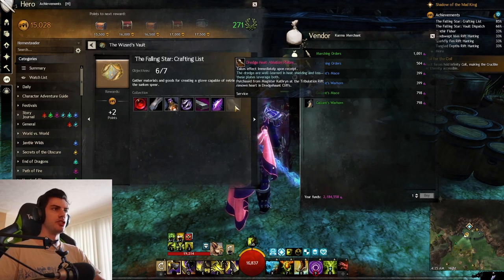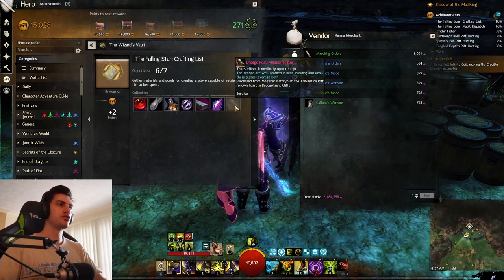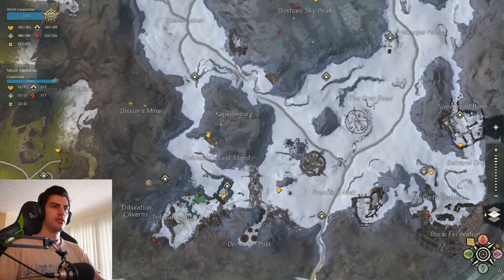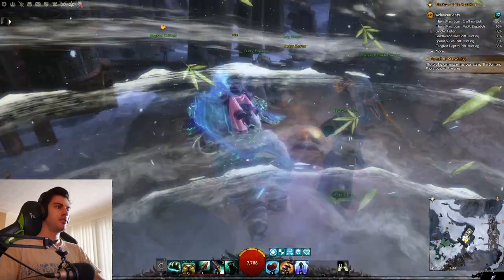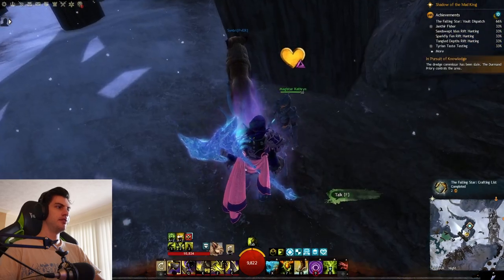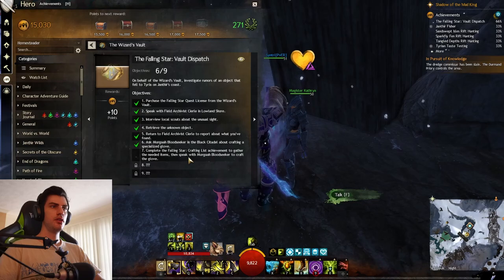This last item is called Dredge Heat Ablation Plates — it's purchased from Magister Catherine at the Tribulation Rift's renowned heart in Dredge Haunt Cliffs. Good news: there's a waypoint right next to her called Tribulation Waypoint. Go there, she's right in front of you — just run over and purchase the last item on the list. Once you've done that the mini quest is complete and you can go back and check where you need to go for the main quest.